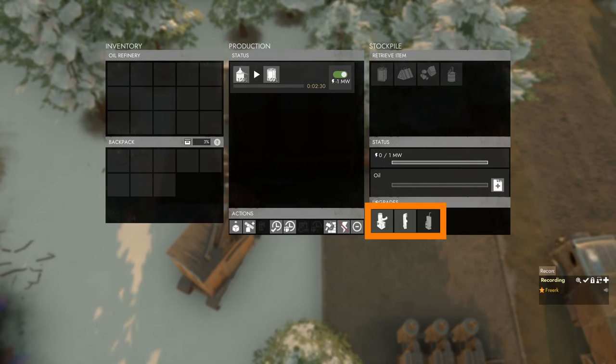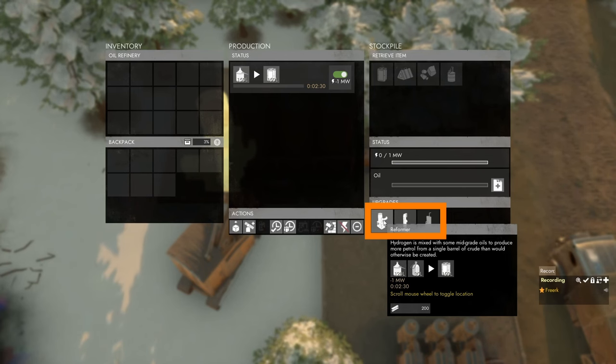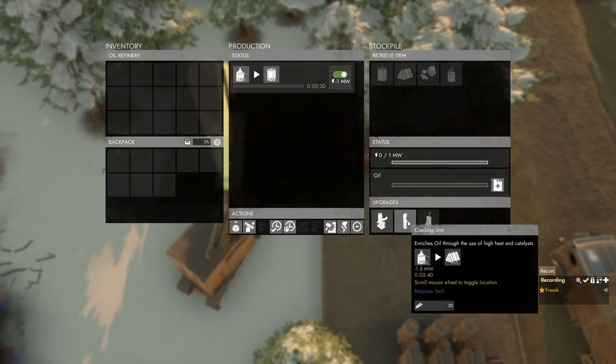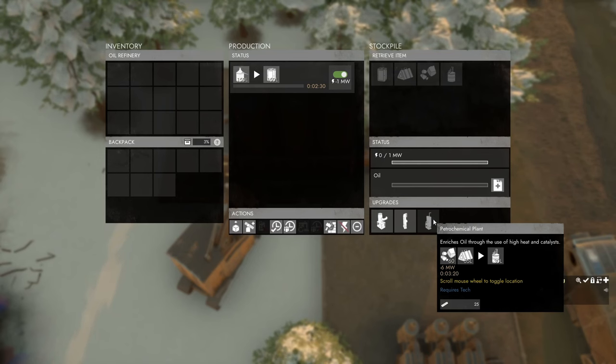In the upgrades panel there are three different upgrades for the oil refinery. The reformer gives an extra recipe that turns 120 liters of oil and 30 liters of water into 150 liters of petrol. The cracking unit turns 150 liters of oil into 90 liters of enriched oil. The petrochemical plant, which is not yet available, uses 60 sulfur and 55 liters of enriched oil to make 30 liters of heavy oil.